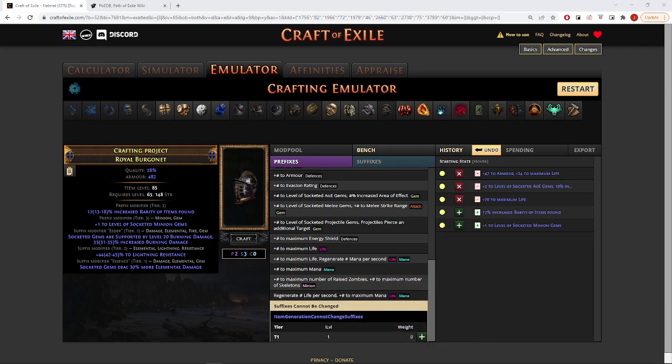For this part we're going to turn off my face cam so it doesn't cover everything. We're here on Craft of Exile on the emulator. So we have here what we're looking for: the essence mod, a random resist — whatever you need on your last suffix — then burn damage, and two random prefixes.